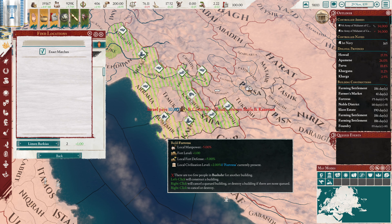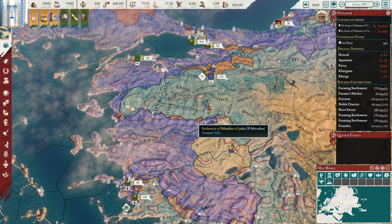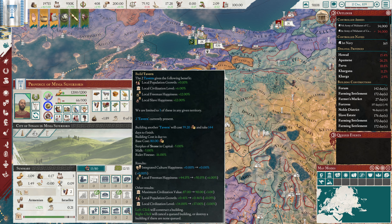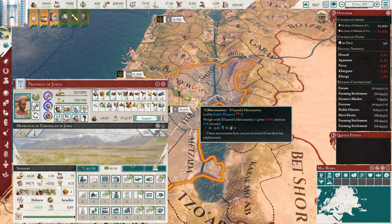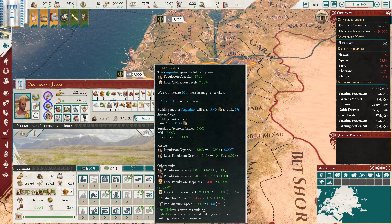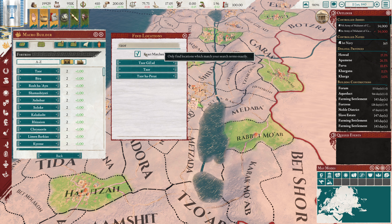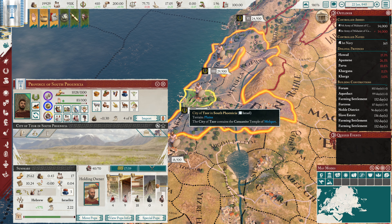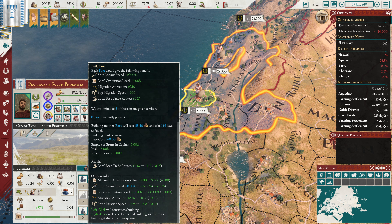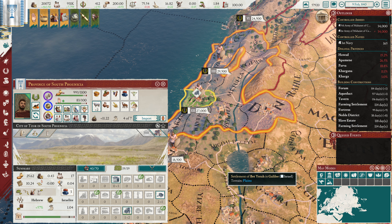Next up is Sinos - that is off over this direction. Two building slots available here, so I put in a forum and a tavern. Yerushalom - I'm a little surprised that we have two building slots here. So we clearly need an aqueduct. And I'm going to put in a library as well to bring us up to 20. Next would be Tazor, which is right up over here. I want to get in here. So we can get rid of the commercial districts - we no longer need the ports here. The taverns can go in, we can put in a Freeman district and then three tax offices. That'll be fine for now.